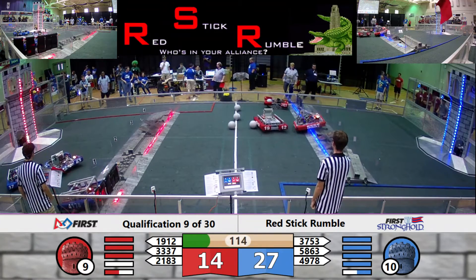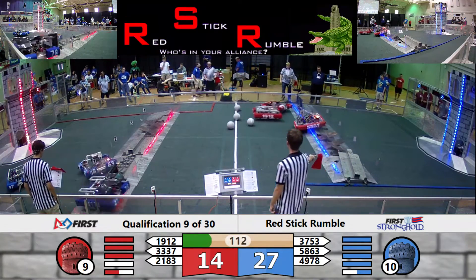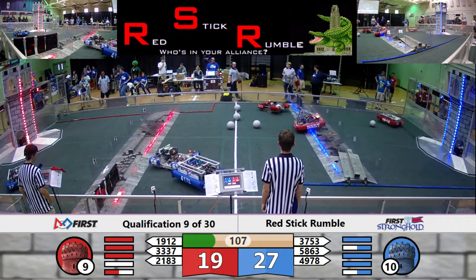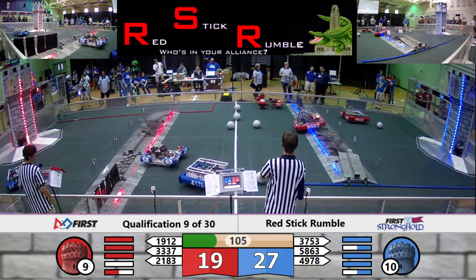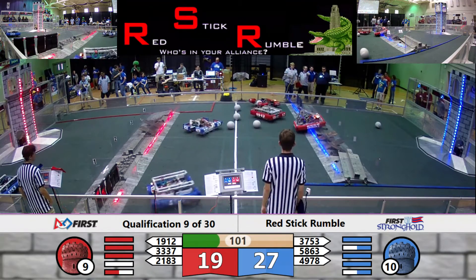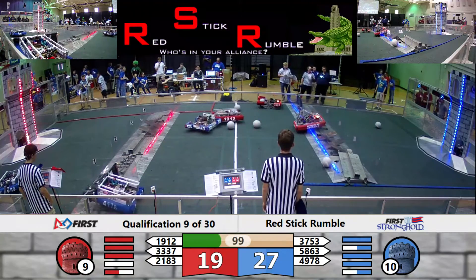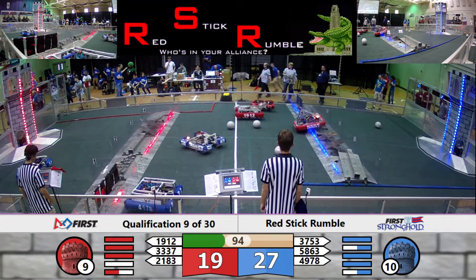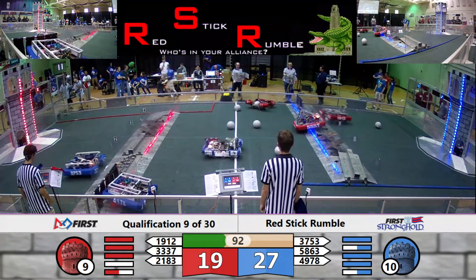Team 4978 on the Blue Alliance is attempting to go through the low bar. On the Red Alliance, Team Combustion is lining up to take a shot — but it looks like they dropped their ball instead. They're going back into the neutral zone, trying to get another ball, while Team 4978 is going through the low bar. Looks like they're having a little trouble, though — they built it exactly the right height, so they're having a little trouble getting it in.